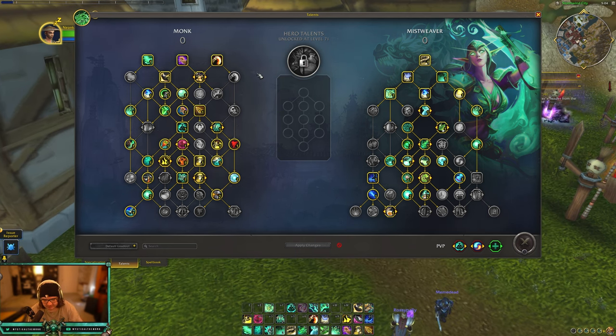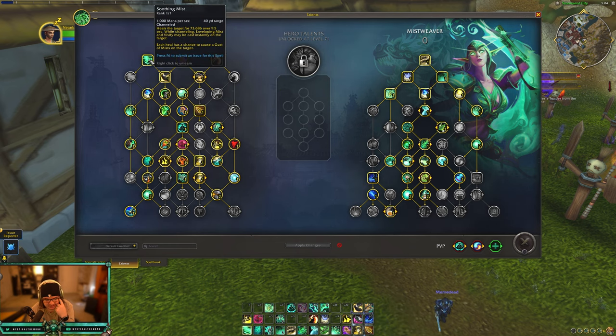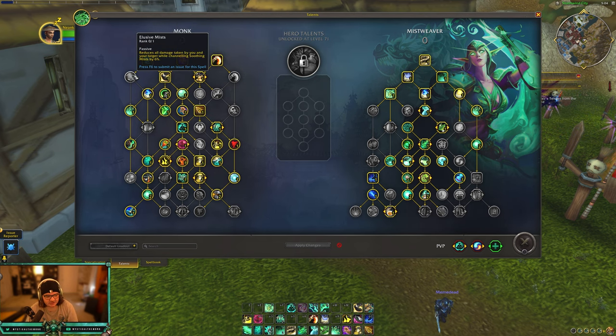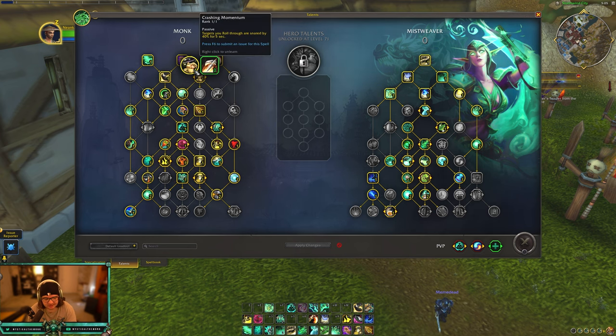Starting off with the monk talents, the top row - I don't think it's changed much. You still get Rising Sun Kick, Paralysis, and Soothing Mist as the top nodes. Starting with the second row, we have Elusive Mist: reduce all damage you take and your target takes while channeling Soothing Mist by 6%. That's a two-point talent, now made into one point. I never really took this in PvP or PvE so I don't think this is going to see much use. Tiger's Lust is just a 70% movement speed increase that removes all roots and snares - we have this on live and it hasn't changed.